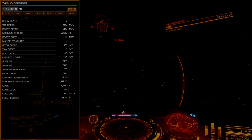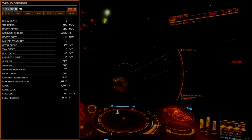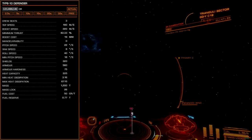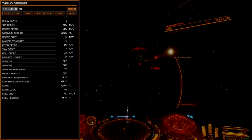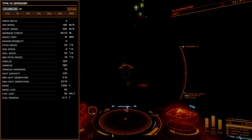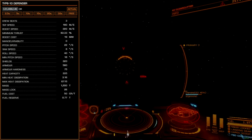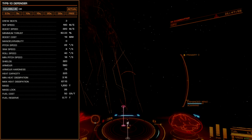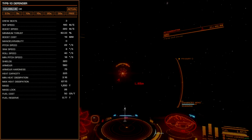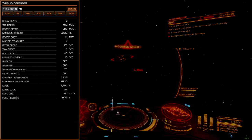The Type 10 is a bit of a controversial ship in the game. It undoubtedly failed to settle into its role as a primary damage AX ship, though it has managed to inhabit a very unique position as a durable supporting damage ship. A single, properly fitted Type 10 Defender can project a massive defensive screen out beyond 2 kilometers.